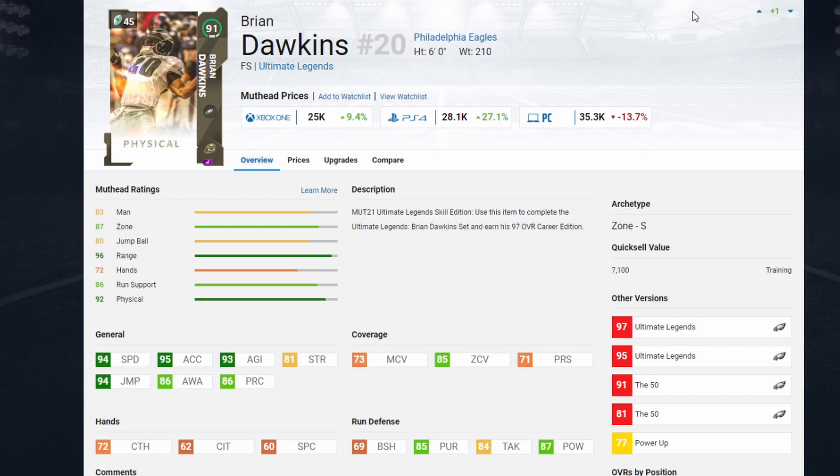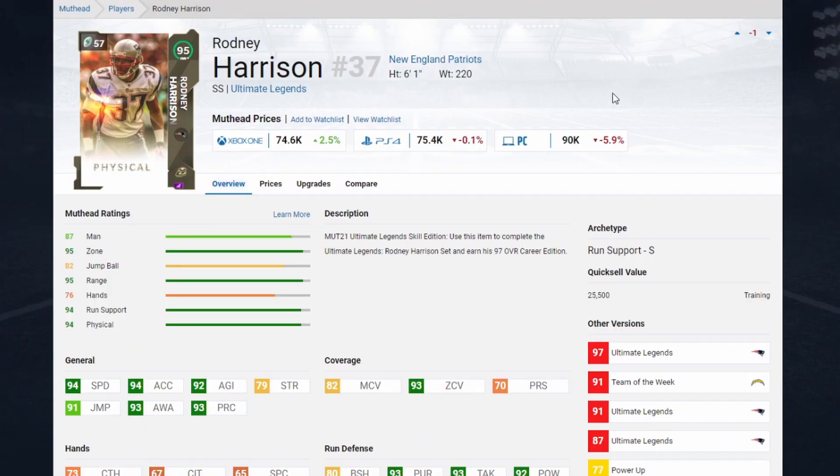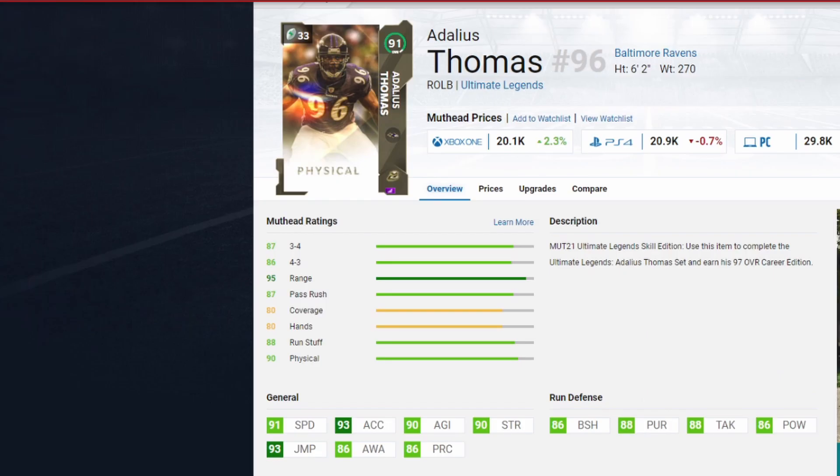We're not going to have any linebackers on the field — just safeties subbed in at linebacker. Brian Dawkins has weak coverage stats but that doesn't matter — 94 speed, 95 acceleration, less than 30,000 coins, six foot. This guy is going to be an absolute baller as your user. Roy Williams at 94 speed with good coverage and hit power plays linebacker. Rodney Harrison at 94 speed, 94 acceleration, and 93 zone coverage rounds out the budget secondary.